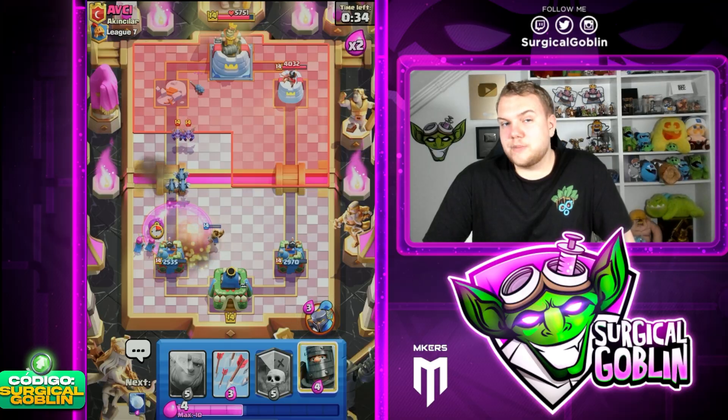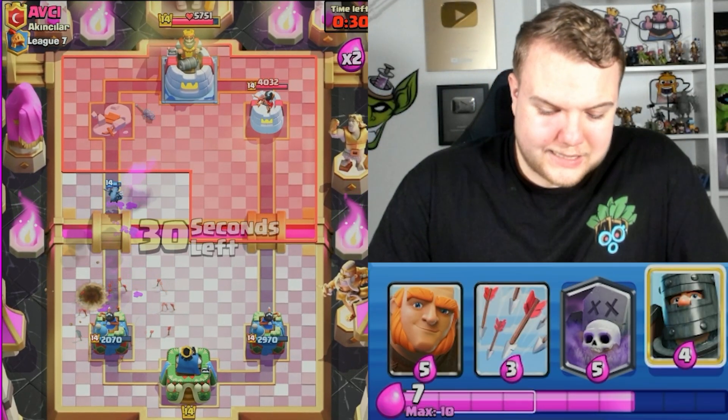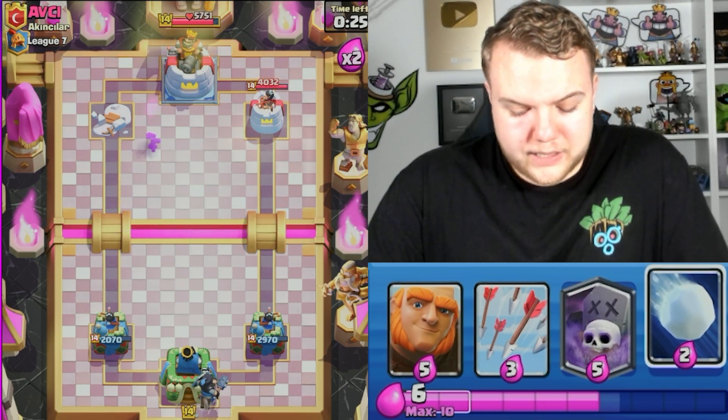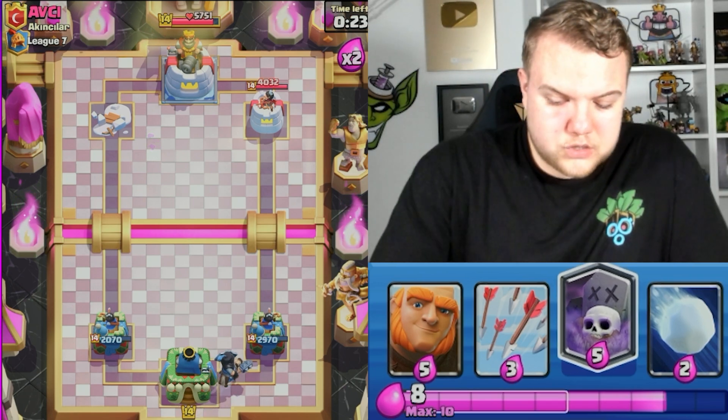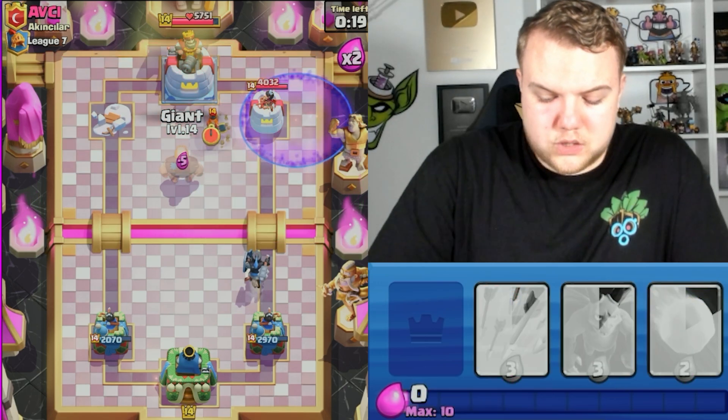This deck has three air counters — Minions, Archers, plus the Little Prince. So Balloons shouldn't really be a problem. As you can see, it doesn't deal any damage. Just need to watch out because we just used all the air counters — we do need to cycle back to get some Minions or something. But it should be pretty much a good game. Let's go Graveyard.